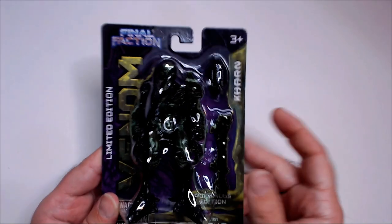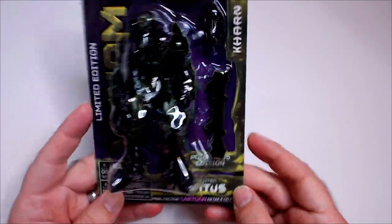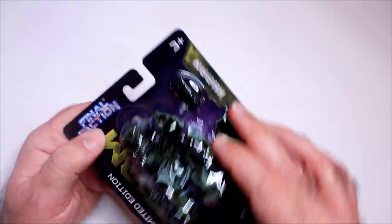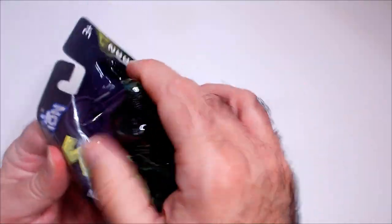Welcome back to RRR. We have Final Faction Kryptus from the Karn — the enemy unit from the Final Faction team, or enemies of Final Faction.